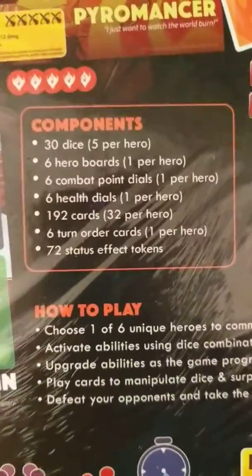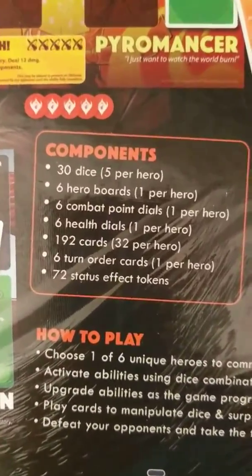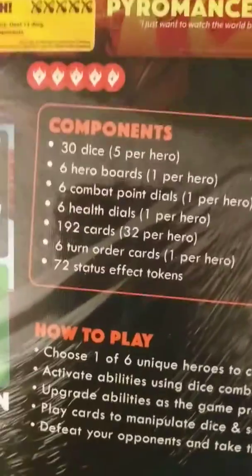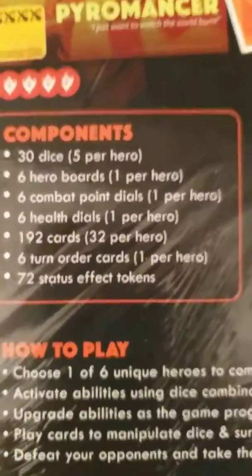30 dice, six hero boards, six combat point dials, six health dials, 192 cards, six turn order cards. It was heavy — I can barely hold it. Good thing I left it down. Seventy-two status effect tokens. I'm pretty psyched.